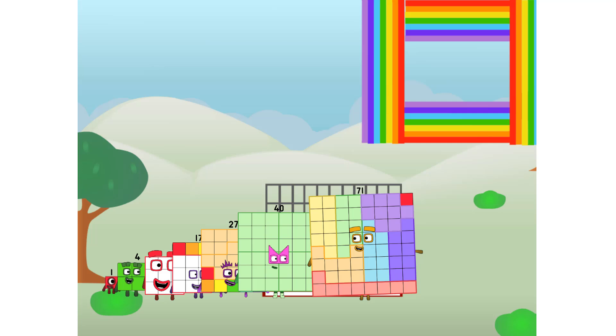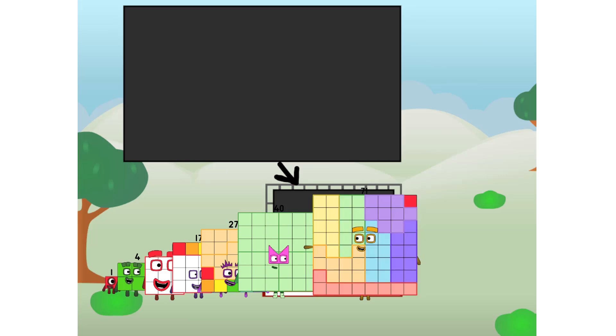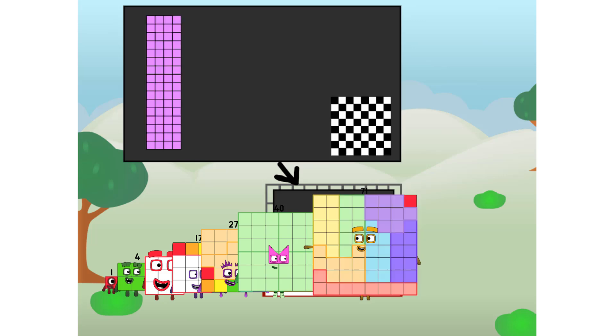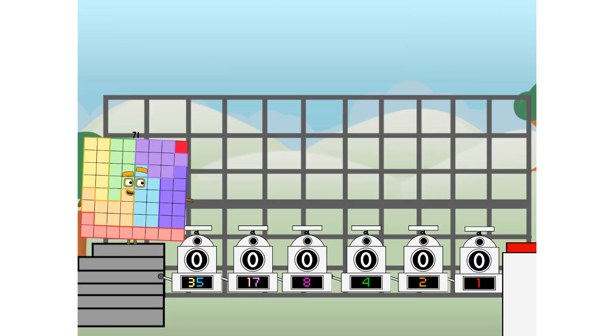There you are — this way, I've got so much to show you. I'm 7-9-1, and I can be a strong square, a chess board, a super rectangle, eight octoblocks, or even a super cube. But today I want to show you a little trick I call binary boosters.